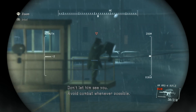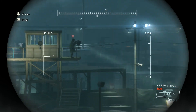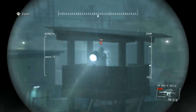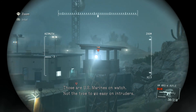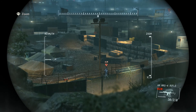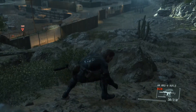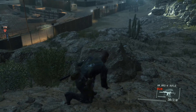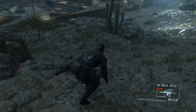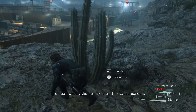It's a guard — don't let him see you. Avoid combat whenever possible. Those are U.S. Marines on watch, not the type to go easy on intruders. Keep low. You can check the controls on the pause screen.